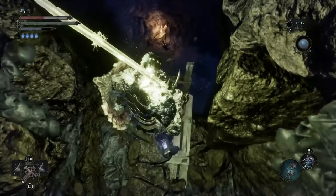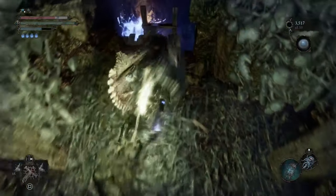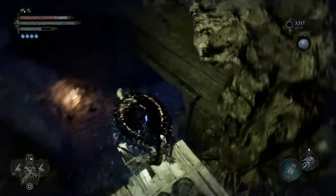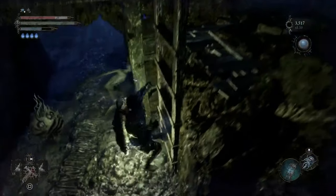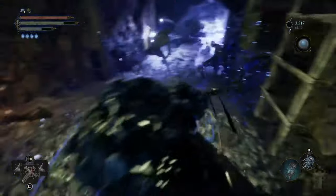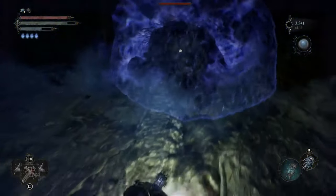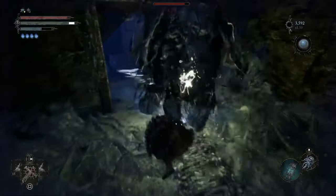The Sunless Skein Key can be found after unlocking the second iron gate while facing the lever. Notice that there's a loot located on top of one of the cages in this area. Reach it by using your umbral lamp to unveil a root bridge connecting the platform where you are to the cage. Pick the loot and get a Sunless Skein Key.